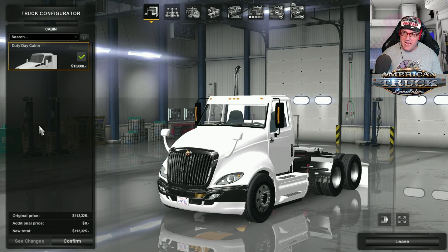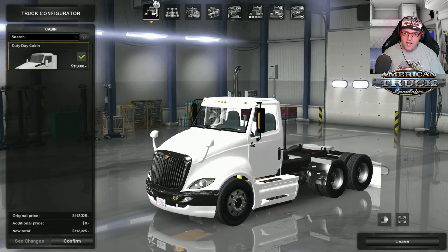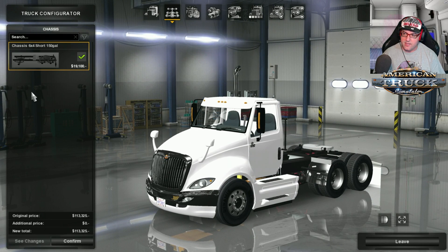First of all, we're having a look at the cabins and there's only one cabin to choose from, being that it is the Duty Day Cabin. Now off to the chassis — there's only one chassis there as well, which is the 6x4 short 150 gallon. I would have thought they would have given another option, maybe for a 300 gallon or something else, but no, just the 150.